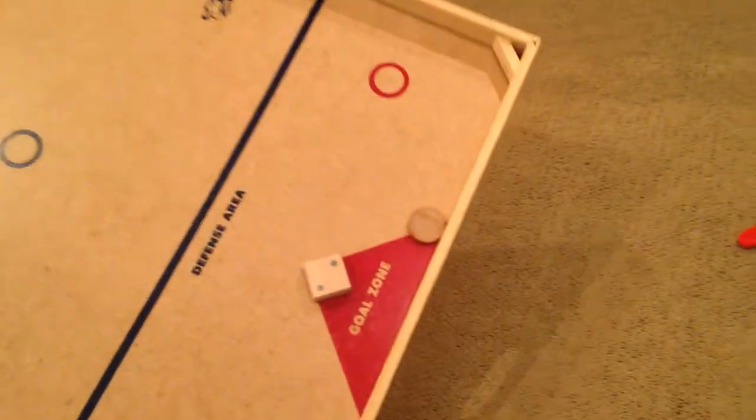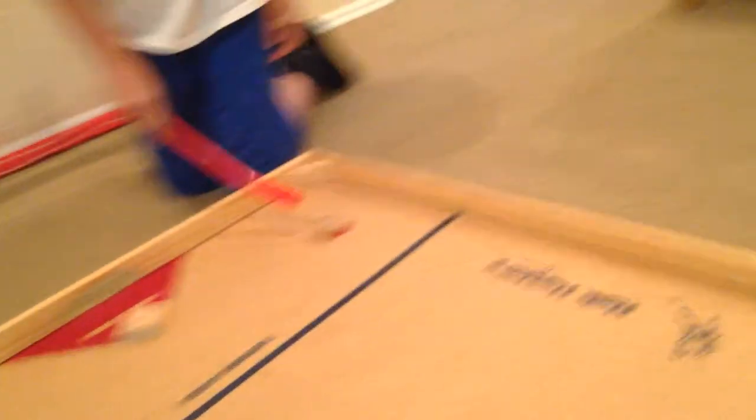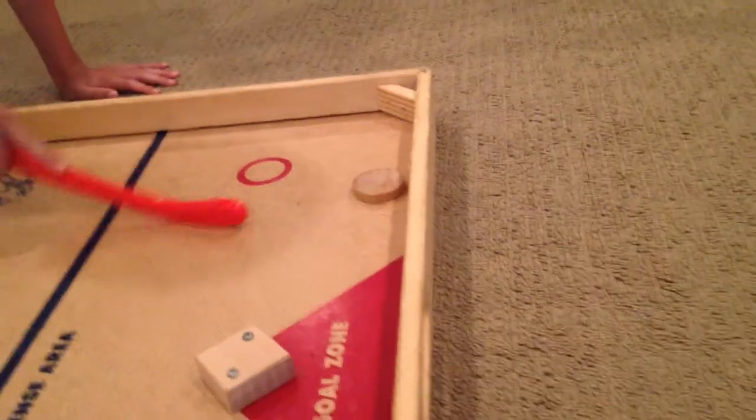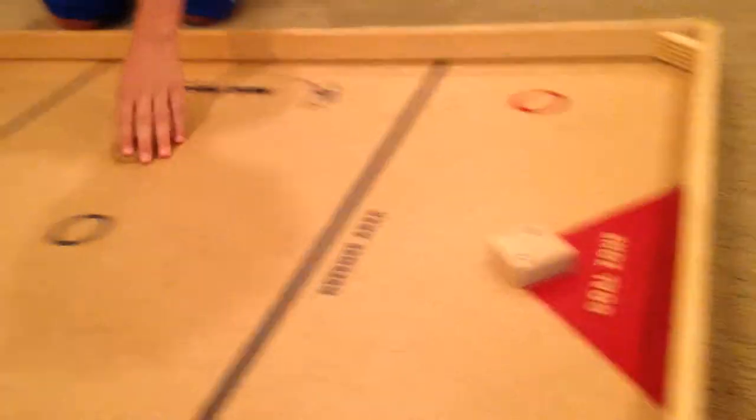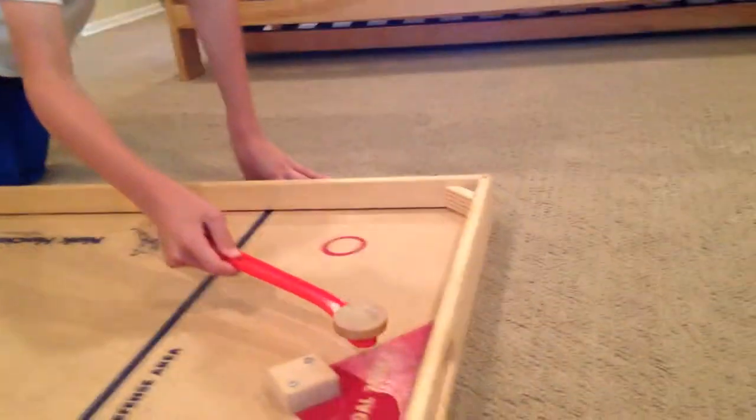Now there are also some fun tricks you can do. First of all, there's the elevator — you bring it up and down, then bring it around and it goes in. Then there's also the roller coaster, where you bring it down like this, and you get a hit for each syllable even after you make it: roll-er-coast-er. And that's your turn. Then there's also the mailman, which is easier to score with but harder to do — you have to balance it on the stick and bring it over here. It's hard, but it pays off at the end.